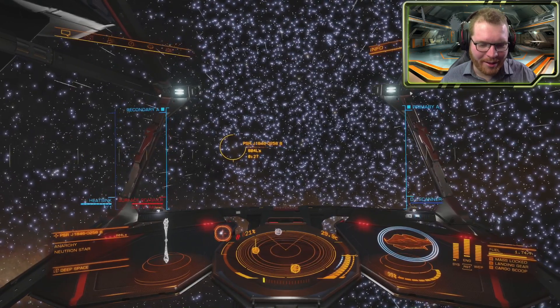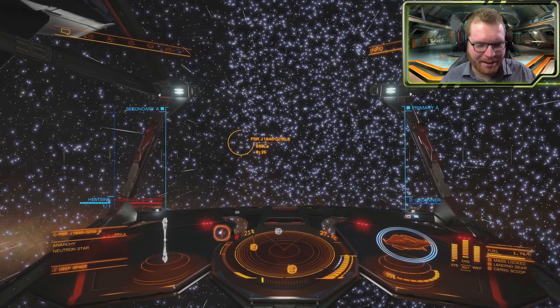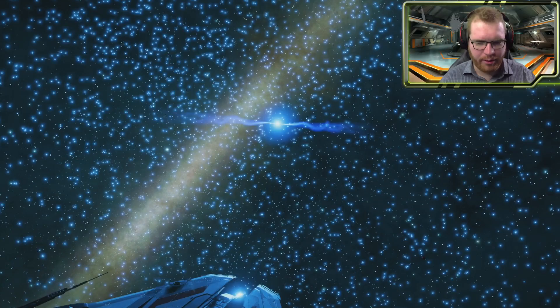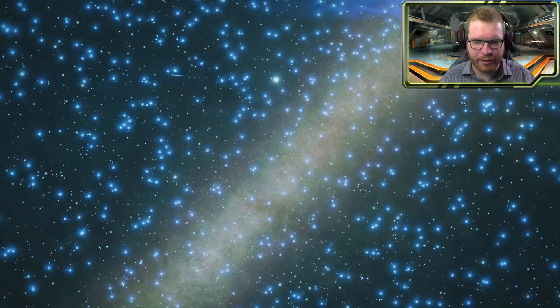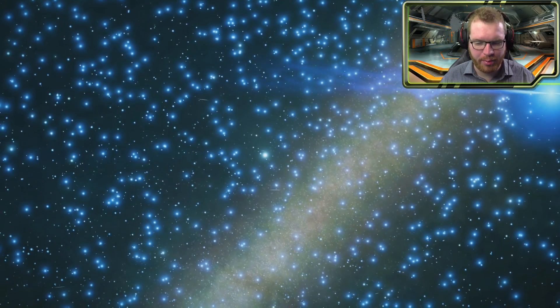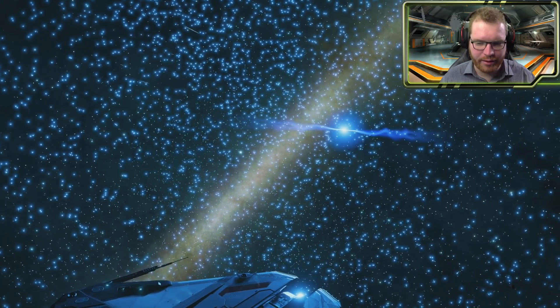We're getting really close now. Look at this — you can actually see the lensing effect of the light roping around the neutron star. So here we are. There's the neutron star, and the slightly different colored star you can see right there in the middle — the yellowish one, the one that's big and not blue — that is the other star in the system.